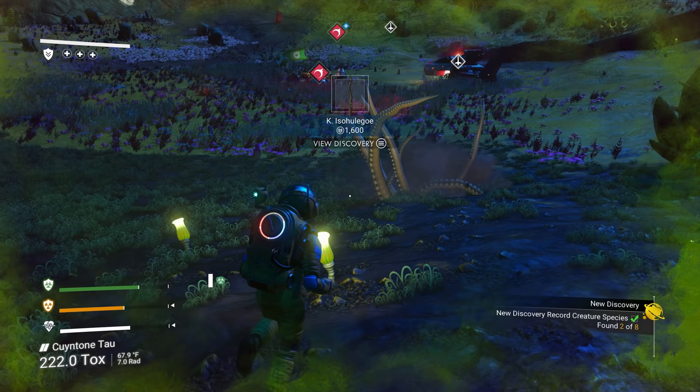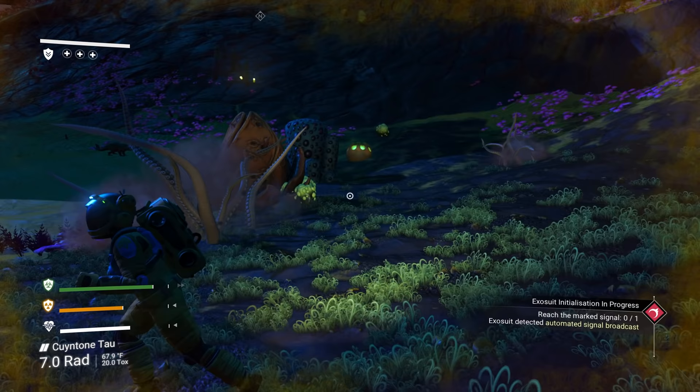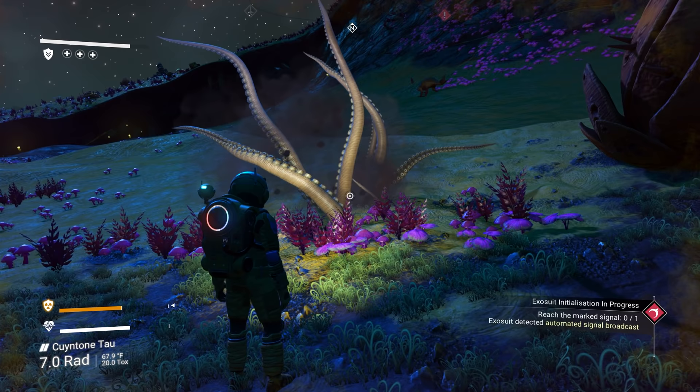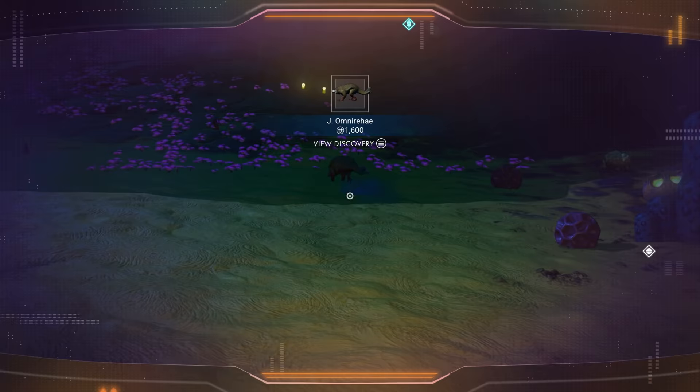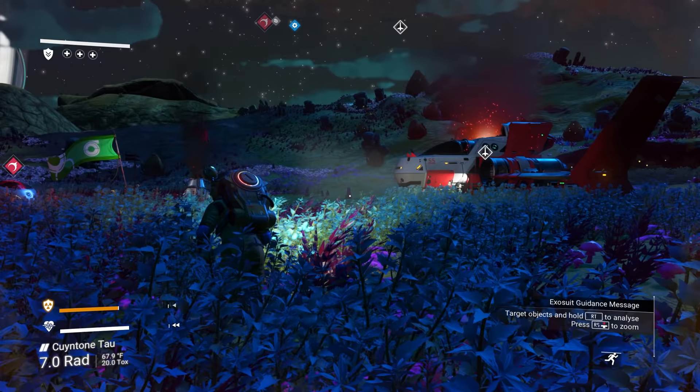We ran into a tentacle monster — let's scan it quickly. Be aware that animals normally won't attack you, but if they turn into a red animal symbol they're predators and will come after you. On the starting planet especially they tend to leave you alone while you're learning the basics.